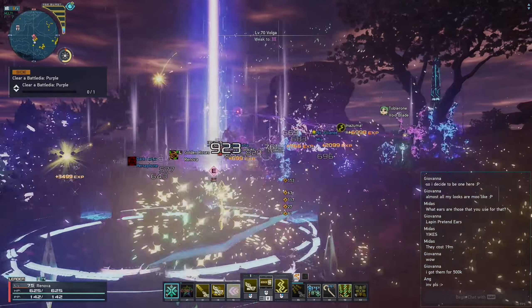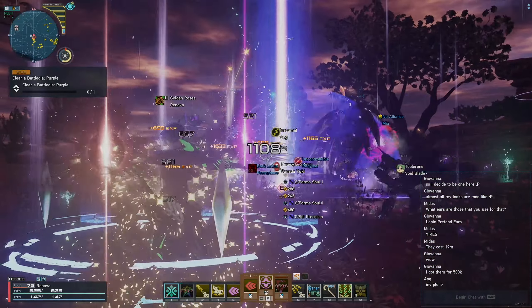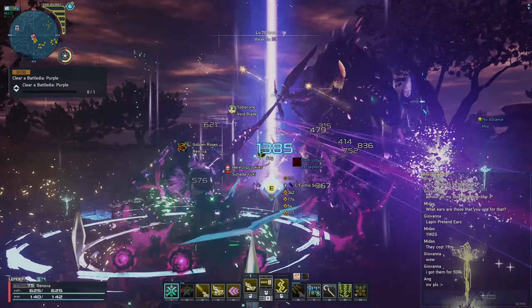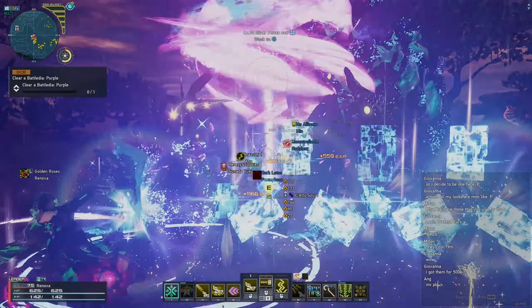Do note, each PA for the Talus performs differently — depending on which one you use, you will see a ring around your character. So if you do like a Conversion Shot PA for Talus and cast an attack afterwards, it will keep casting the Conversion Shot PA mixed together with the technique you cast.